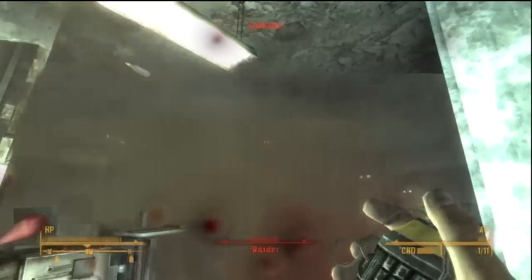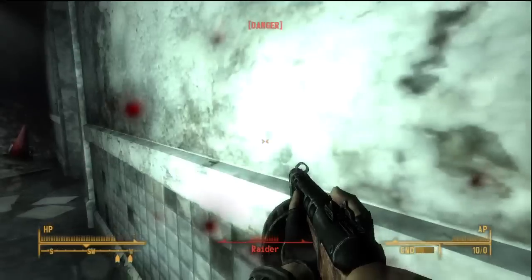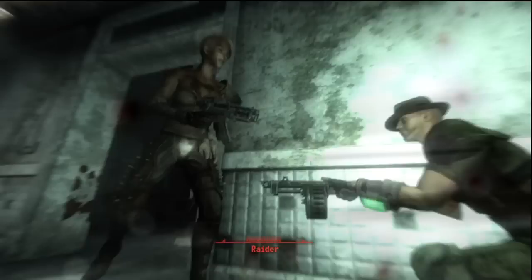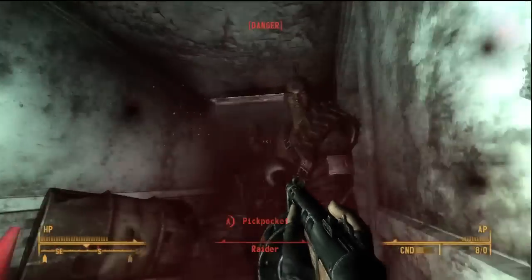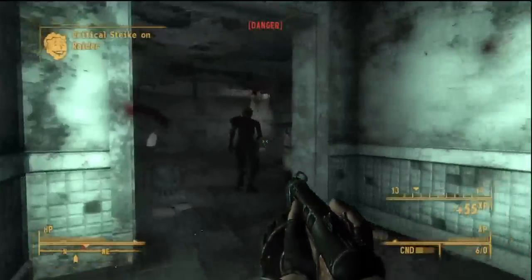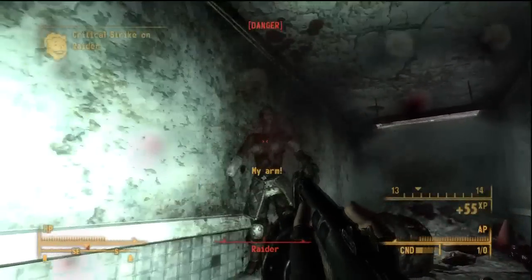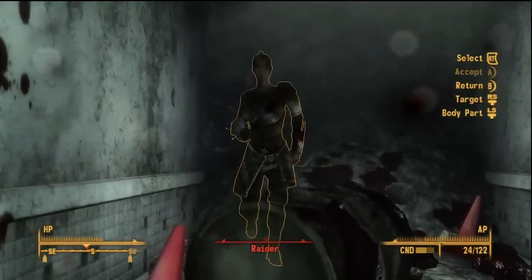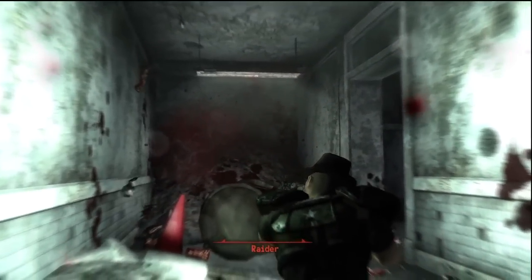So if you don't take them out, getting their attention with the grenades is a good way to draw them out. You can duck back into the hallway with a shotgun and let them come to you. Just be careful — one of them does have a scoped .44 Magnum. I ran out of ammo and kept trying to fire the shotgun, but it had no ammo in it.